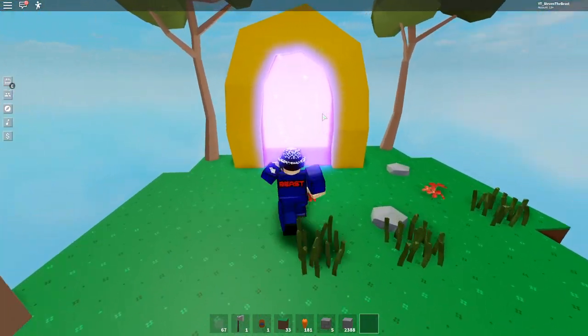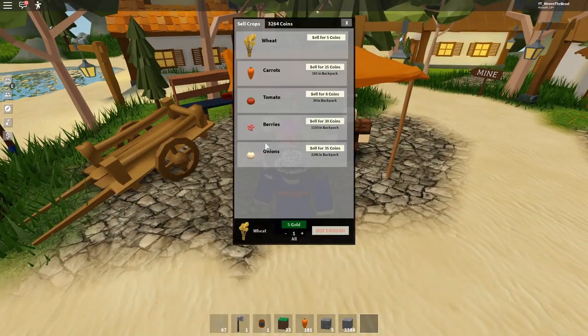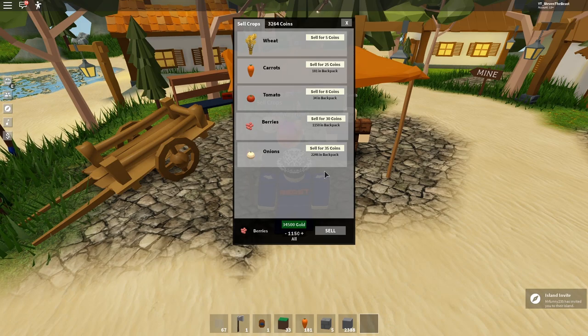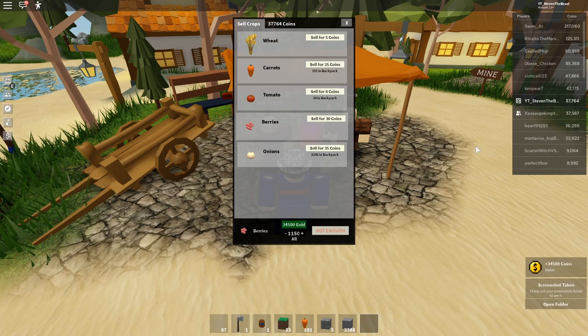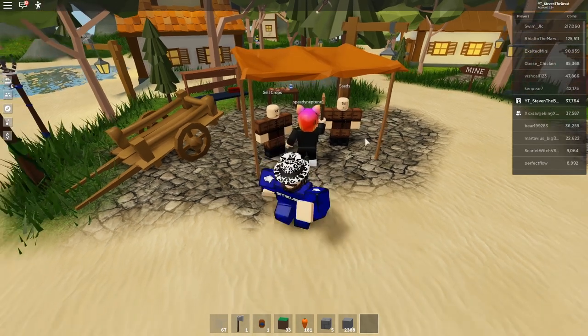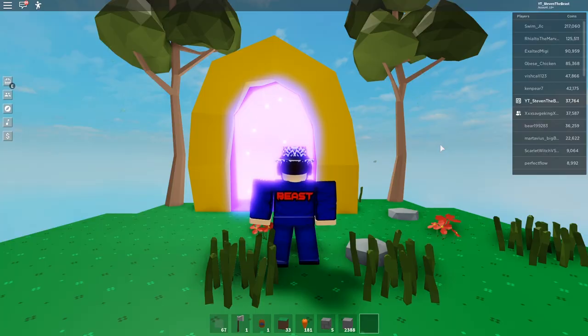We've just harvested all of the berries. We're gonna go back to the main hub so we can sell them. Go to 'Sell Crops' — berries — and click 'Sell All.' 34,500 coins! We can get 34,500 cash from 1,150 berries. Oh my goodness, 34,500 coins — that's amazing! We just made so much money. Literally anybody can do this.